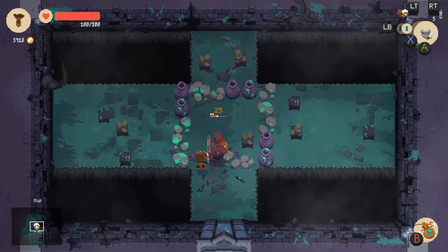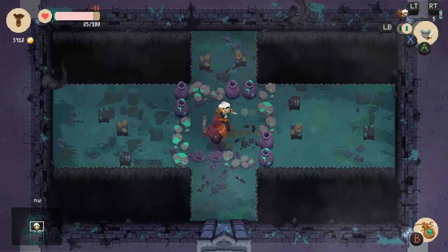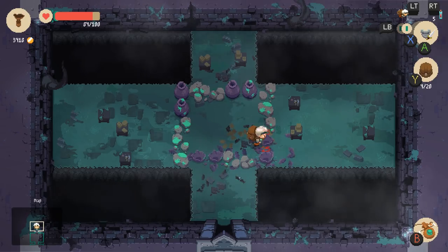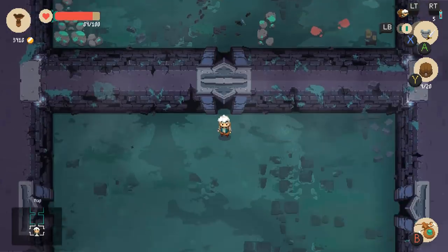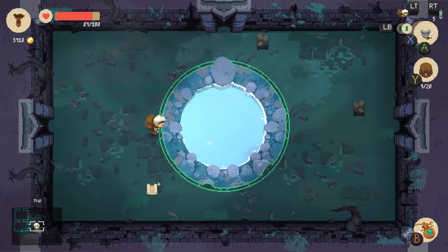Rocks — I didn't even notice at first. Money regardless, and we've got those healing fountains so I'm not too worried about it. We also want to load up on some cash so I can get the better armor. I think it just increases my max HP.